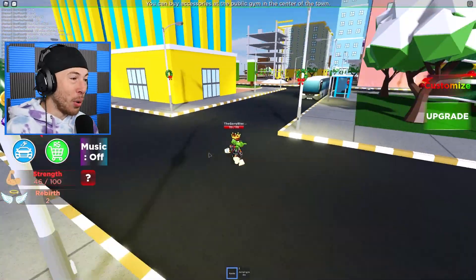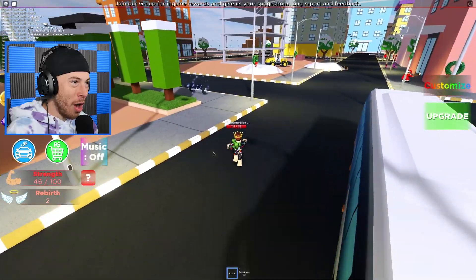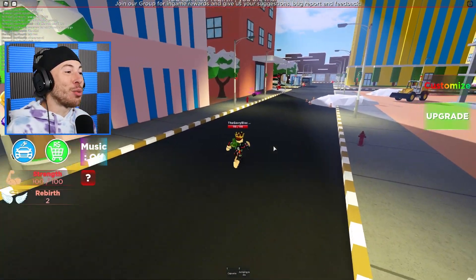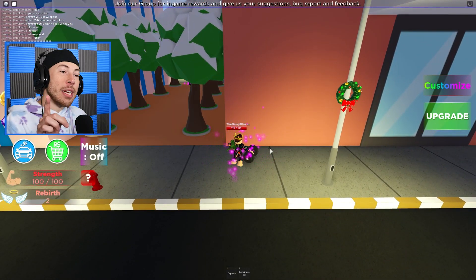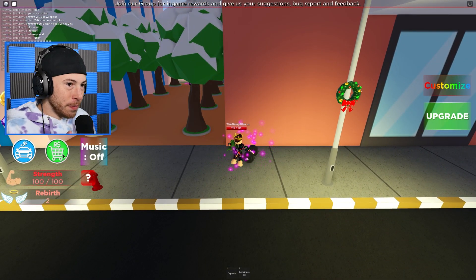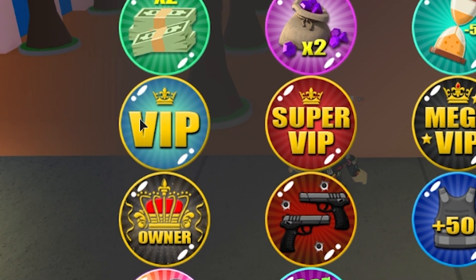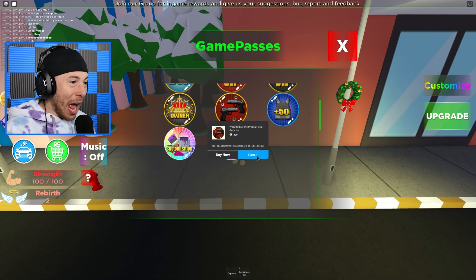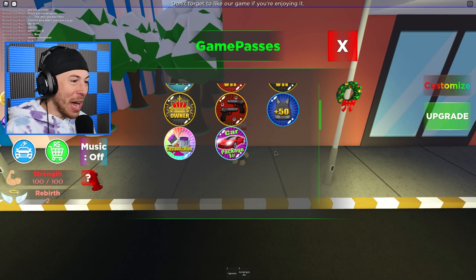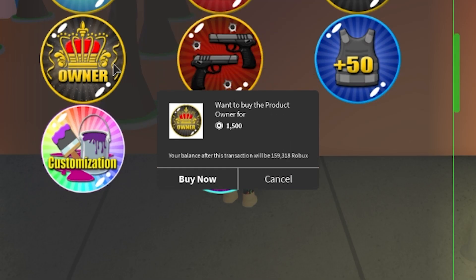To upgrade we need more gems, and I'm pretty strong now. I'm at max strength and we almost have enough gems. Let me check what game passes are available — double money, double gems, 50% cooldowns, VIP, super VIP, mega VIP, and owner guns. I can buy dual guns, armor, and a car package!